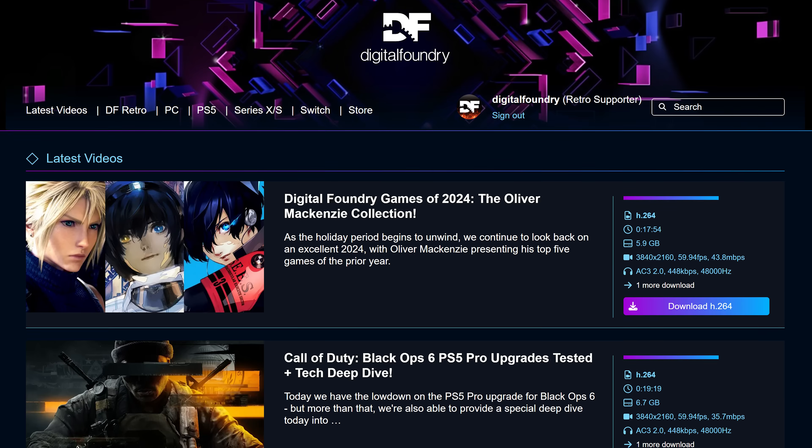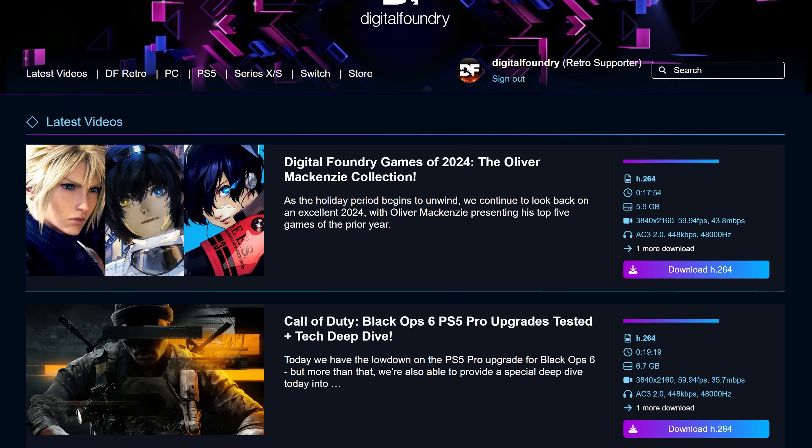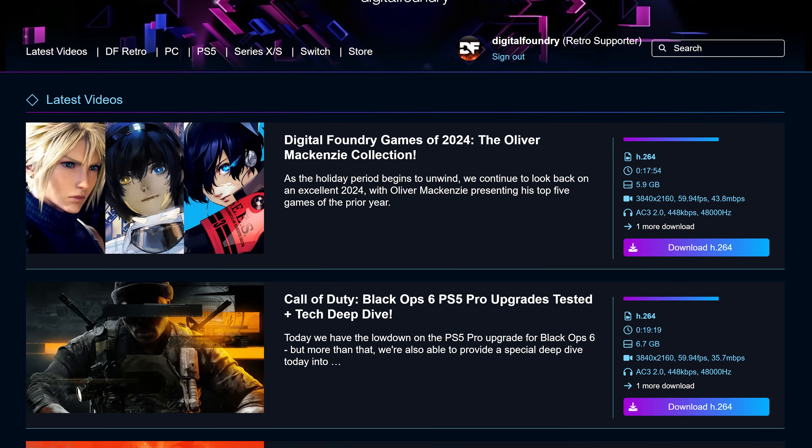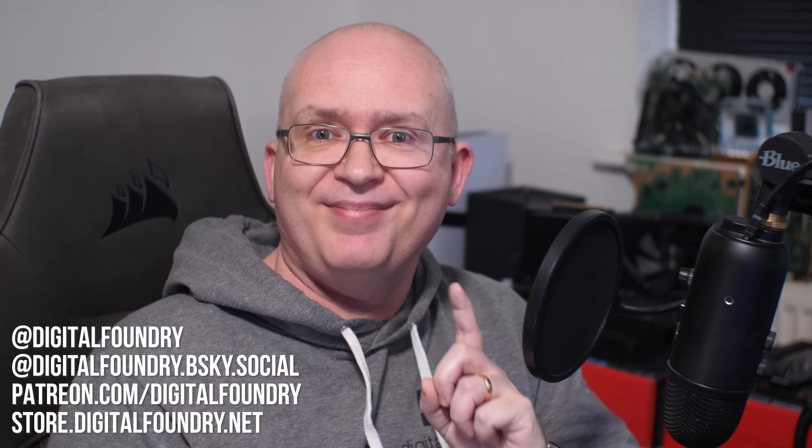That's the first look at DLSS 4 — lots to absorb here and plenty to be excited about as we move into the review period. Please do like, subscribe, share if you enjoyed the video, and ring the bell for notifications on when new Digital Foundry content drops. Please do consider the DF Supporter Programme — in line with all of our other videos, a much higher quality version of this content is available for download. We'll be back with Blackwell for the upcoming review period. Thanks for watching and supporting Digital Foundry.